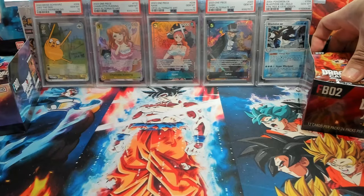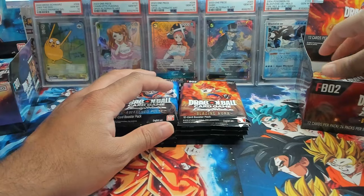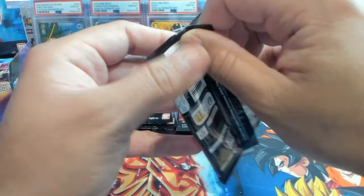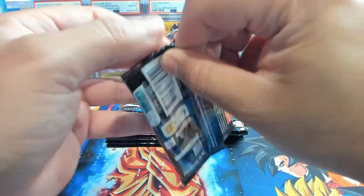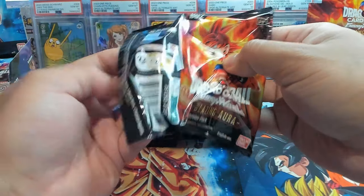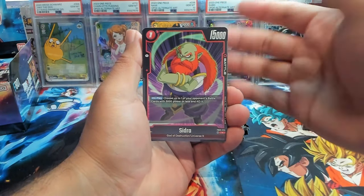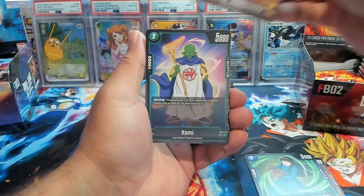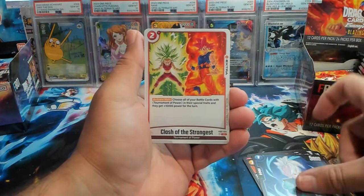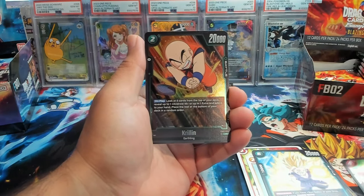We're going to start with the left side of the box. I'll just grab a set of packs from each side. We'll dive in with Blazing Aura because there's one card that I definitely want to pull on the channel — I'm looking for the ghost rare Vegito, so hopefully we can pull that here today. We have a Rebrian as our first rare and a Krillin as our second rare.